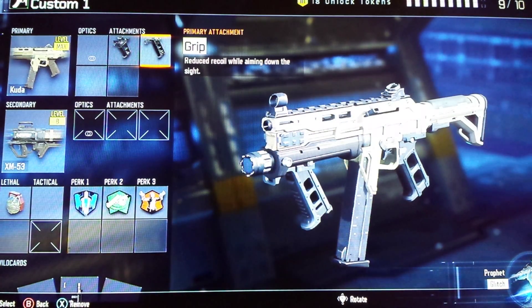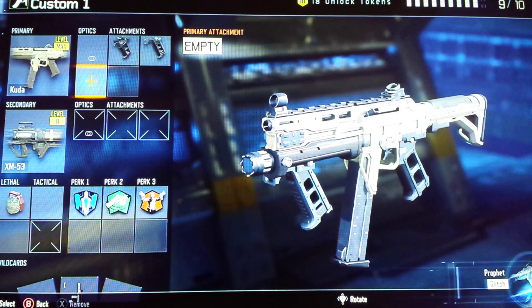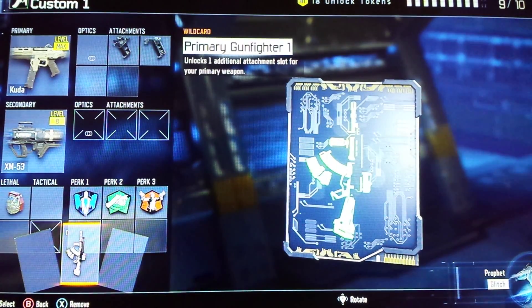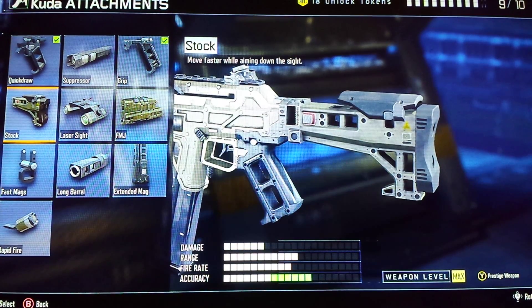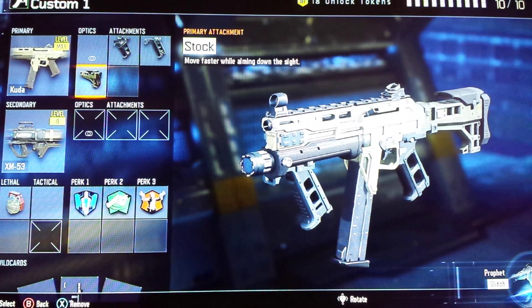The CUDA kind of lacks accuracy since, like all submachine guns, it's mainly for close combat. For a third attachment slot, equip Primary Gunfighter 1 — it adds an additional attachment slot for your primary weapon. I also suggest getting the Stock unlock, because it makes you move faster while aiming, which is really important with submachine guns to move fast and get kills quicker.